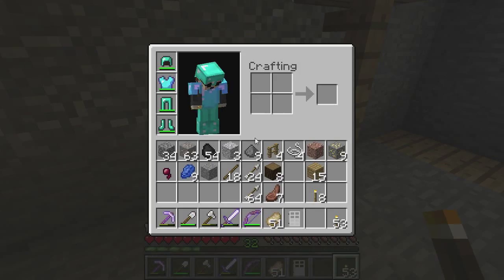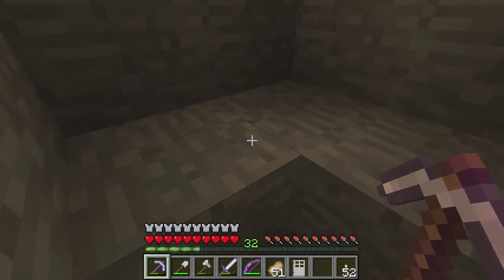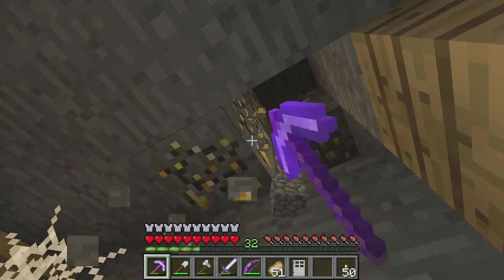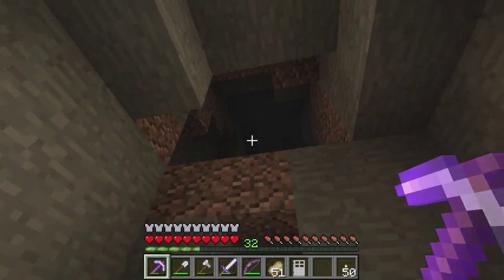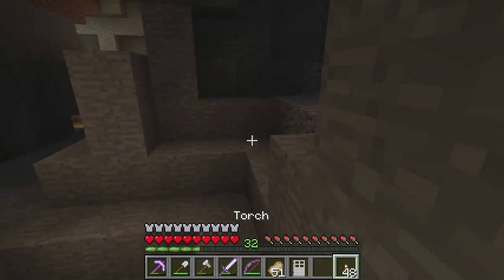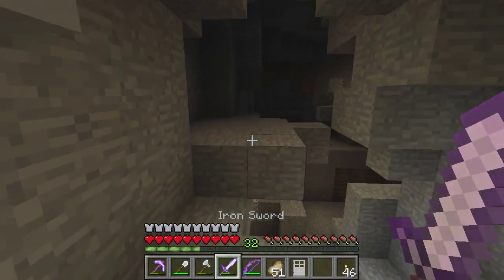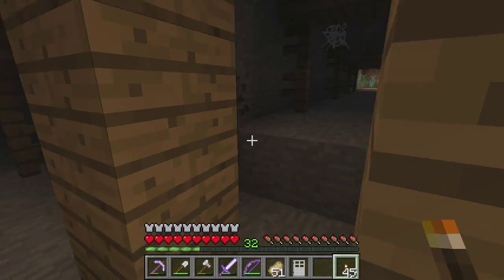I'm sure I set it to hard, or at least medium. Well, that explains why this mineshaft has been so easy. I'm going to have to grab some of this coal because I need more torches. I'm going to have to change the difficulty between this episode and the next one — we're not playing on easy anymore. No fun in easy. Or peaceful at all — peaceful is just not a game without mobs. Although I remember when I first started, I hated the mobs. I always used to turn them off when I went caving.